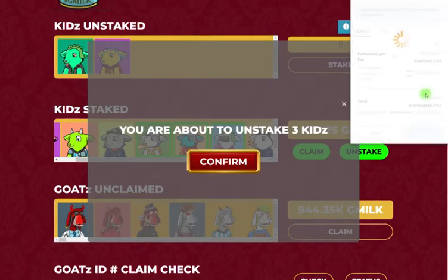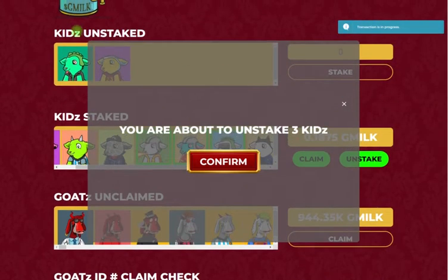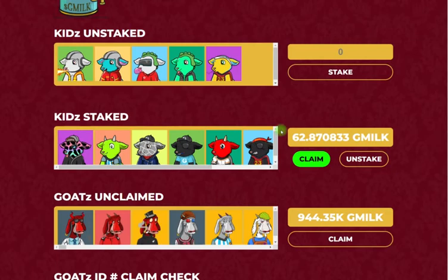This is a great reason why we have an optimized contract for kids now — it'll be a lot lower gas than it would have been with the previous contract. Transaction in progress. Now you'll see that it appears up at the top, which means it'll be viewable in your OpenSea account. So that is kids staking, unstaking, and claiming.